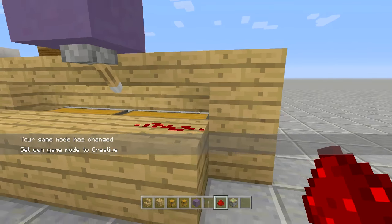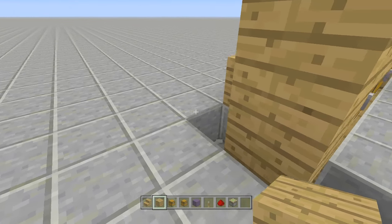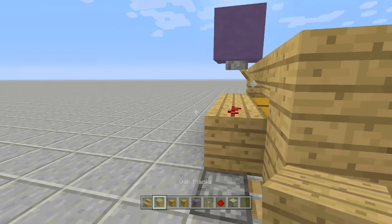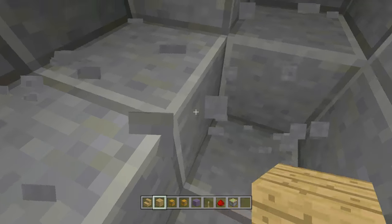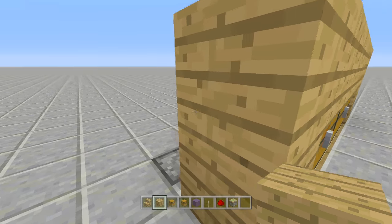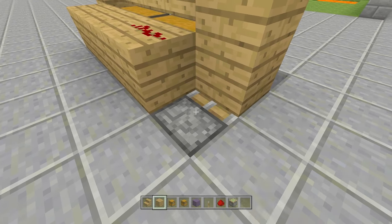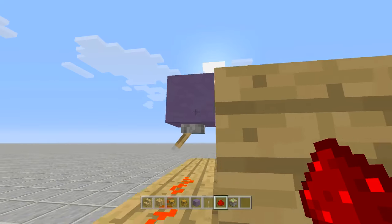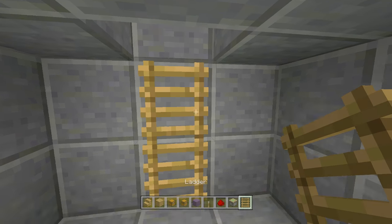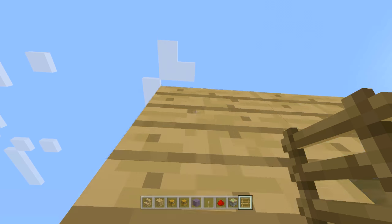For the secret door: break out the relevant blocks and place a sticky piston facing forwards. Put a block in front of it — that area becomes your secret base, so dig it out however large you want. Bring the redstone over by placing a block one above the sticky piston and a piece of redstone on top. Now when you flip the lever it closes your secret entrance, and flip it again to open it. Add ladders going down — I always need at least one block above my head.